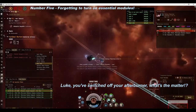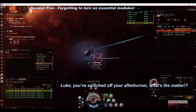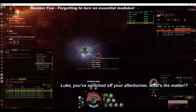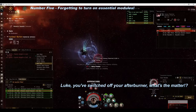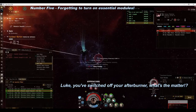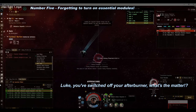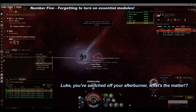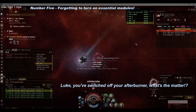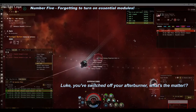Number 5 – Forgetting to turn on essential modules. Most ships have modules such as afterburners, stasis webifiers, warp disruption, and others for a reason. For example, the target can just warp away if you forget the warp scrambler. They can run rings around you or put themselves in an optimal position if you do not turn on your afterburner. If you're in a ship built for speed, not tank, then you're dead meat if you do not use the micro-warp drive. These are usually newbie mistakes, but even older players make them too.